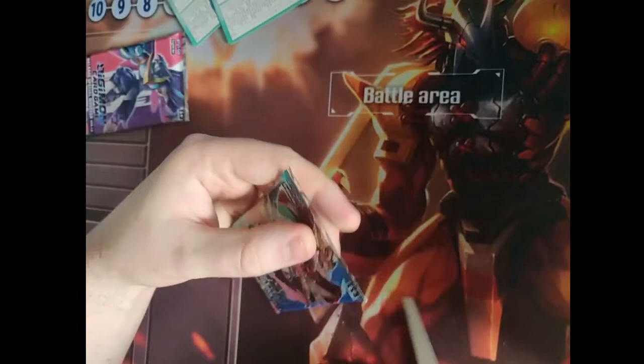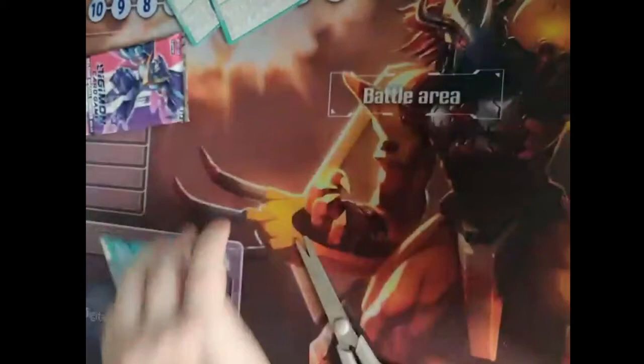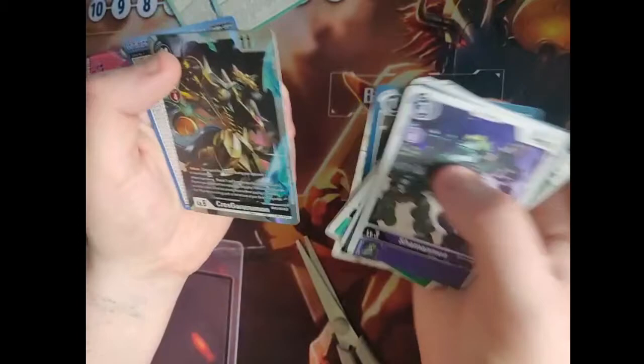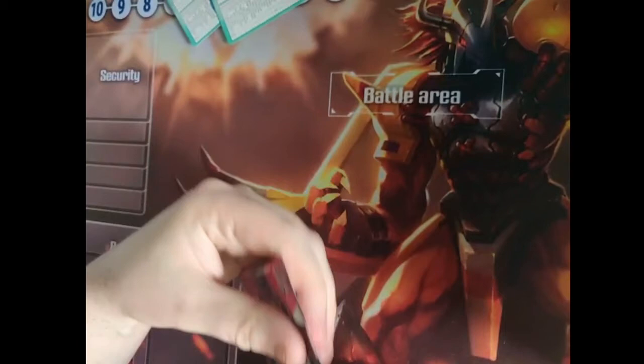Right, next one. So we have Shamanmon, Holy Wave, Dual Beetlemon, Agomon, Vemon, Positron Laser, Arukelemon, Uppamon, Greymon, Delicate Plan, Afanimon, and Kresgururumon. I think I am one off a playset, so this completes my playset, which is really nice. Is that all my Super Rares though? Who knows, we'll see.